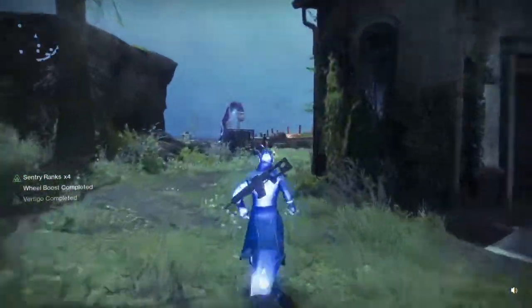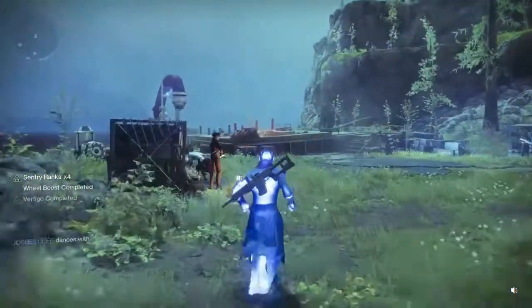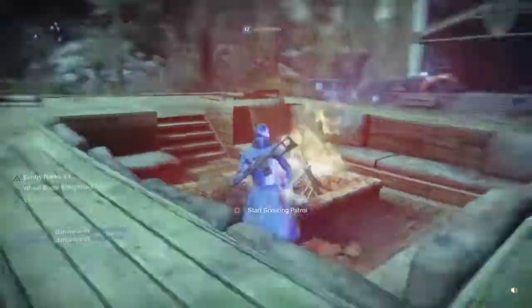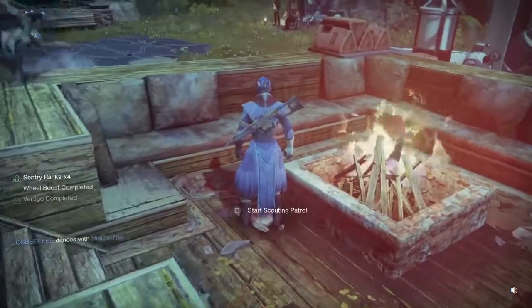So like I was saying, you're going to want to jump on these power lines. You can see Sentry rank went up to 4 and it's 'Vertigo' completed as well — other than the wheel boost it also says Vertigo. So the next thing you're going to want to do is come over to the fire pit by the dock.